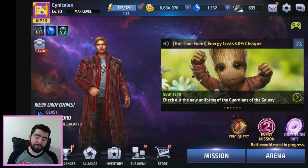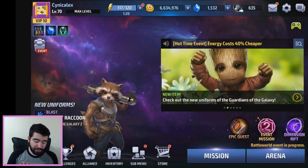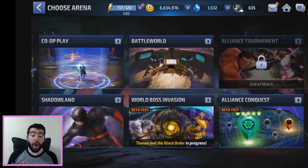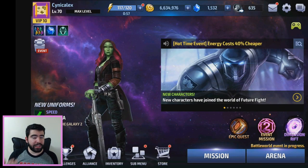I will say the chest rewards are pretty terrible. I got a common chest with about 100 dimension debris; I've seen people get gear-up kits, experience chips, and other fairly useless stuff. I think they need to revamp that — it seems pretty lackluster. That also plays into the fact that Alliance Conquest isn't mandatory. If you're not interested in your alliance shield or alliance level, you can skip it.